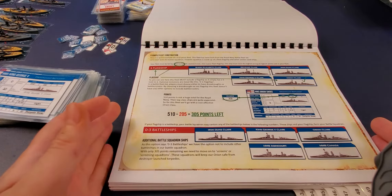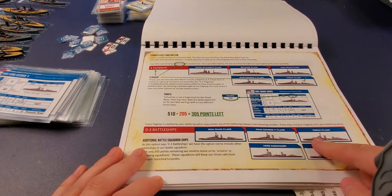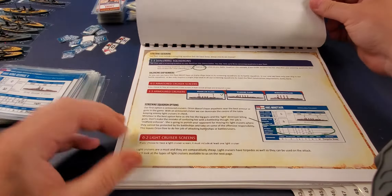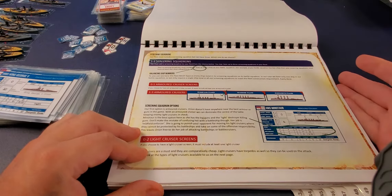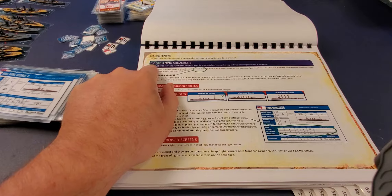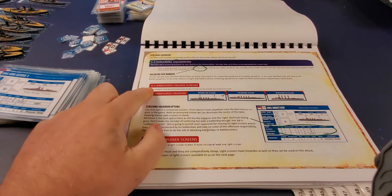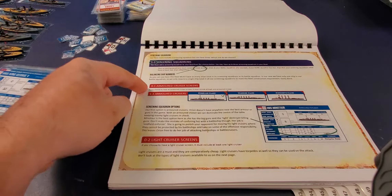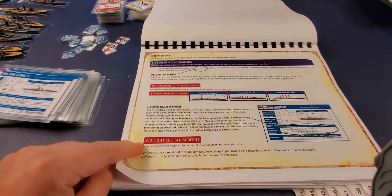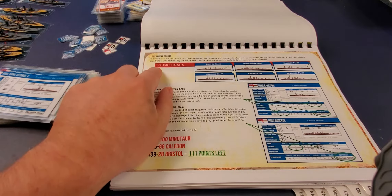I printed the mission book separately because while I'm learning the game, I want to play my own narrative scenarios first. But it gives you six missions — explaining setup, zones, and scenario objectives. Like any mission book, there are some neat scenarios in there.